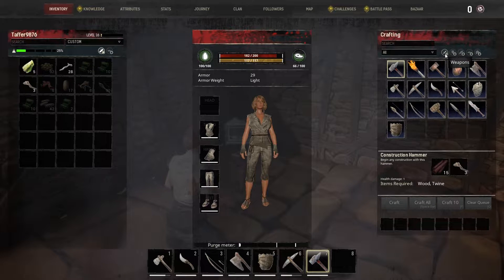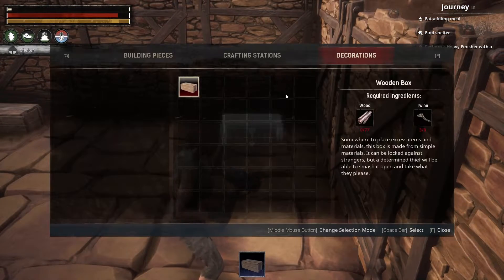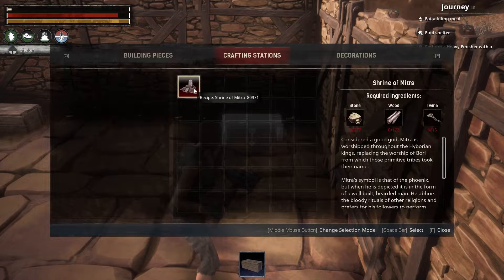Armor. That's it. Building pieces, crafting stations. That's all I can do. The shrine.